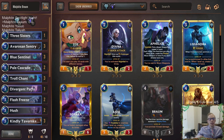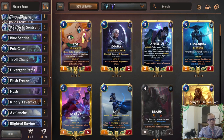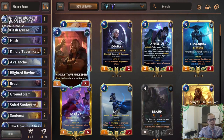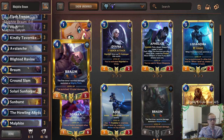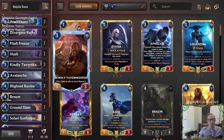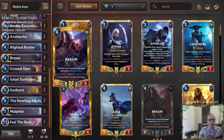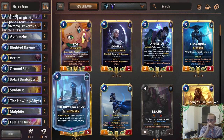What our deck is trying to do is play a control game and get to the late game. Braum does a good job slowing down opponents, and we have other tools to help slow them down. In the late game, we're going to be using Howling Abyss to create our level 2 champions. It's a great way to win games for Freljord control decks.